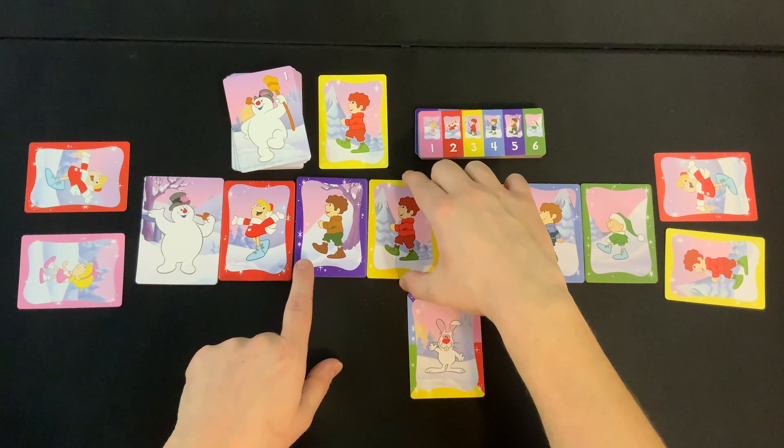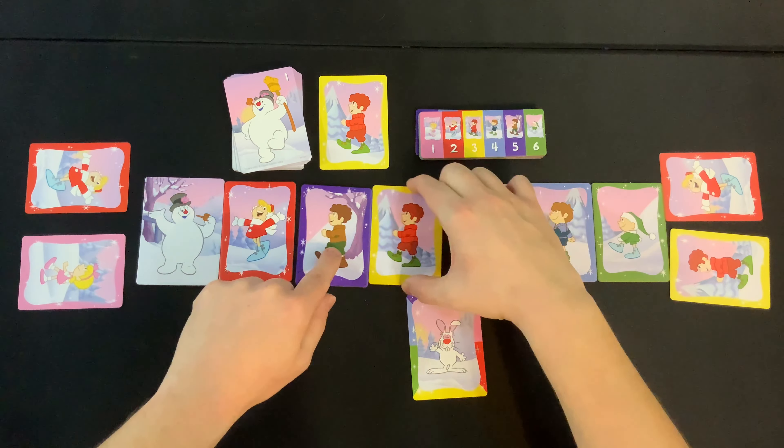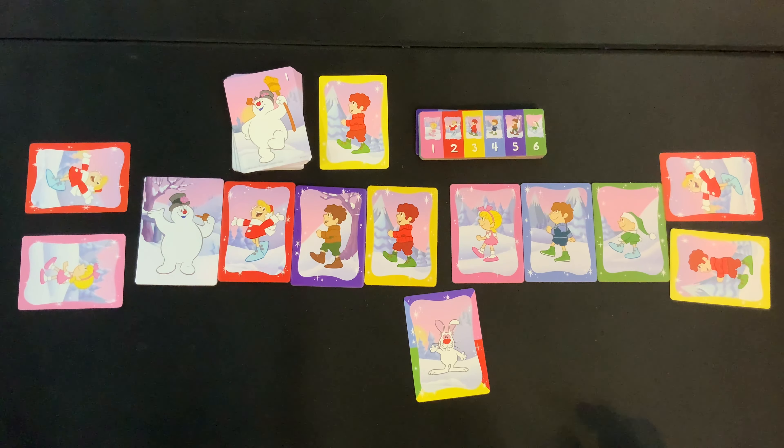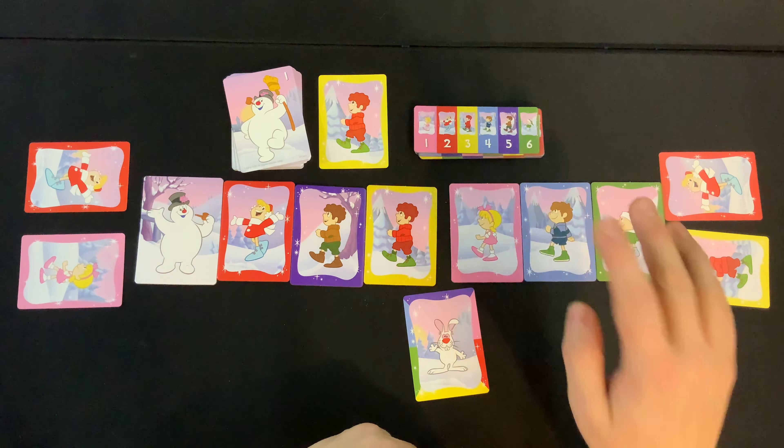Right now I could move this yellow kid either right here or right there. I probably wouldn't want to do that as my first move though, because he's in the perfect position. The goal we're all trying to achieve is to make the parade line match the face-up tile.